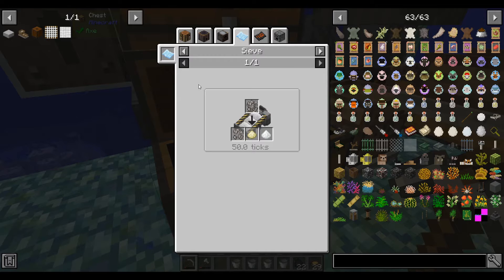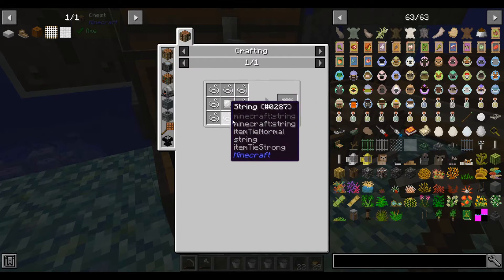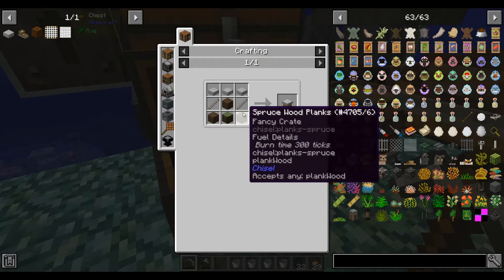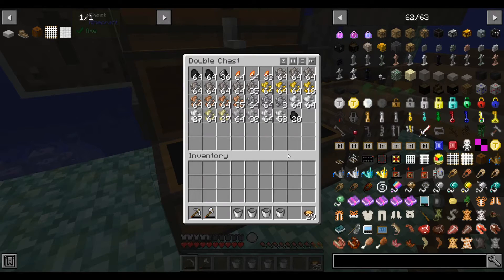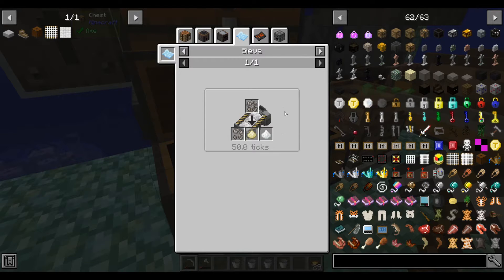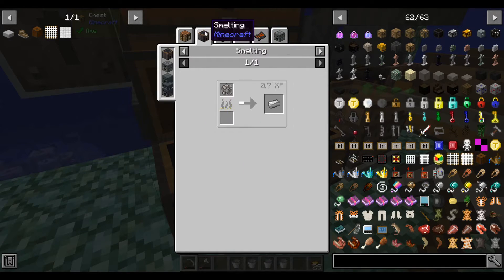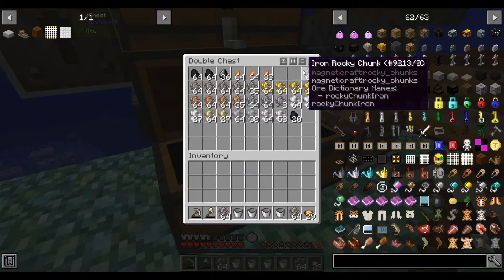Looking at this stuff — eventually we can build a sieve. Let me see if I can build this right now. Iron plate, I need a crushing table. Actually, after looking it up again, the sieve uses RF — or it uses power, magnetic craft power. So yeah, for now we won't sieve it. We can just, as we saw before, cook these directly into ingots.